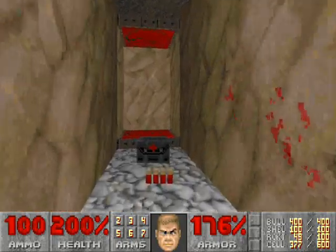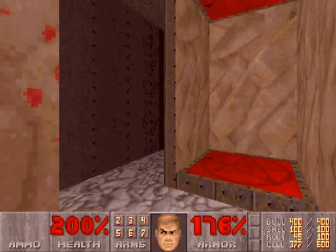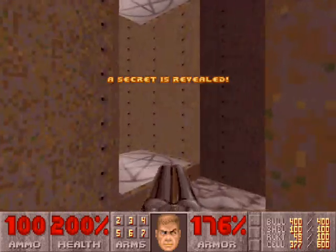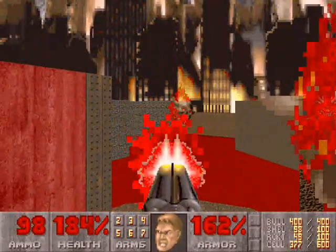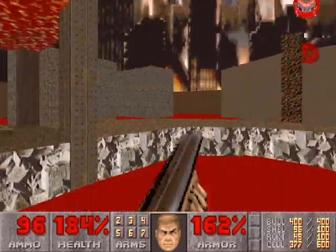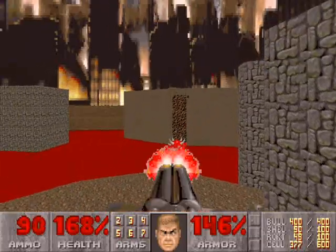Grab the berserk, but do not take the teleporter. Open the wall to the left of the teleporter and enter the secret area. Take the silver teleporter — you will telefrag a pain elemental, which is always a good thing. This platform will lower down and you can kill some enemies from there.